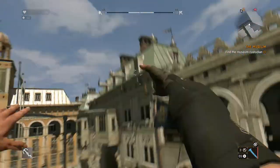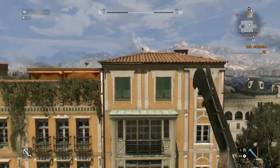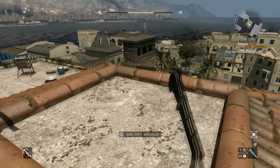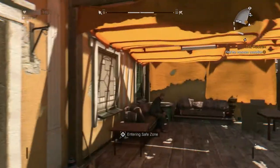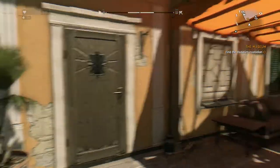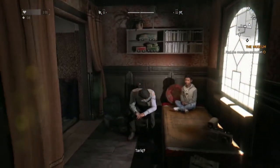Alright, so we're approaching the museum right now. Let's get on the rooftop — maybe there's a way in through the roof. Actually, this is a safe zone, so we can just walk in the door.